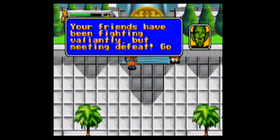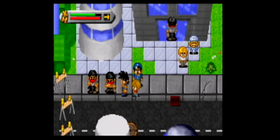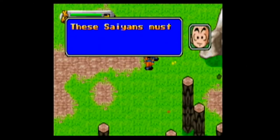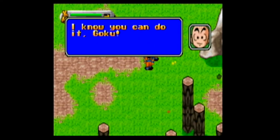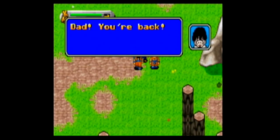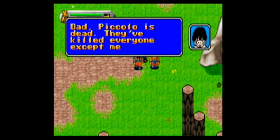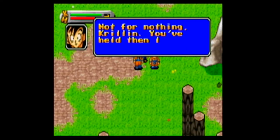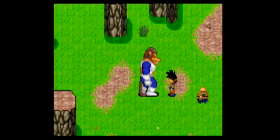Goku hurries back to Earth, stopping a bank robbery on the way, only to find that Nappa and Vegeta have already murdered most of his friends — only Gohan and Krillin are left. Maybe he should have skipped the bank robbery and saved his friends. But even in the show, Goku is really bad at showing up on time. Anyway, Goku easily defeats Nappa and with the aid of his friends and son, barely defeats Vegeta.